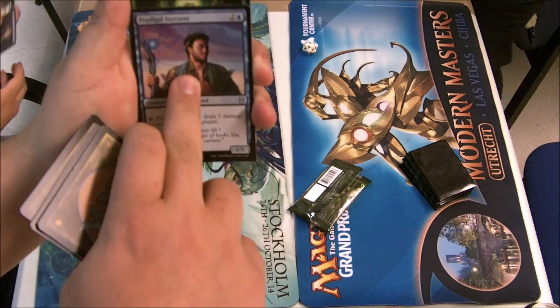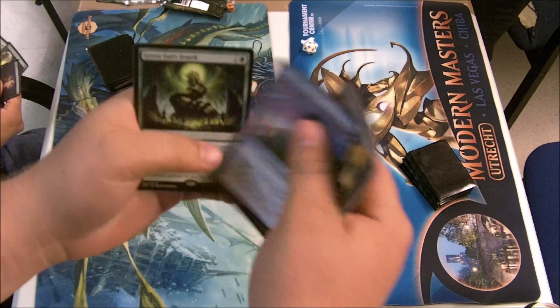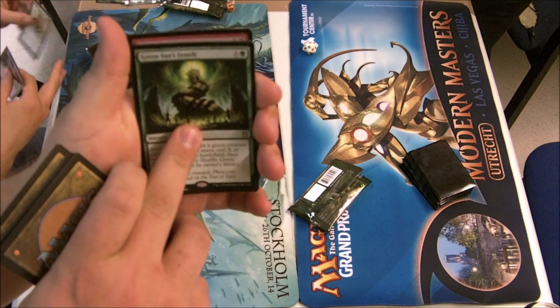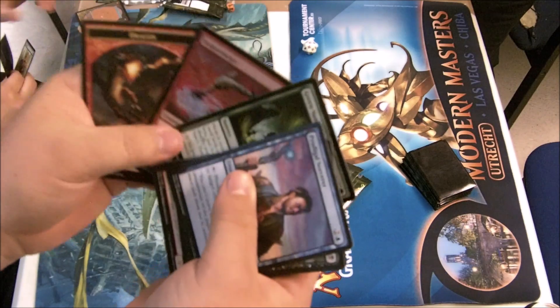Wall of Omens — pretty good too, but still Eyeblade Sending. Sorcerer would have been my pick out of this pack for limited purposes because I like it.